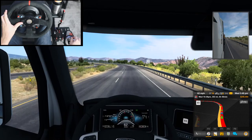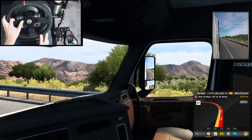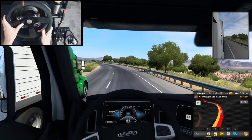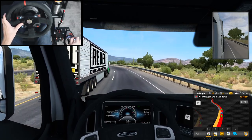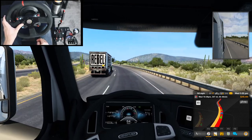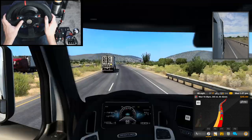We're going to do an external view in just a quick second. Those mountains look really, really cool. Hello, fellow truck driver. Smoking me as if I'm not even moving. I think New Mexico is mostly flat, isn't it? I guess we'll see once we cross into New Mexico.